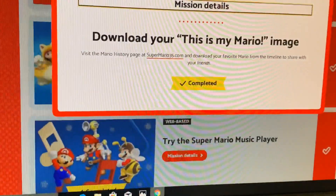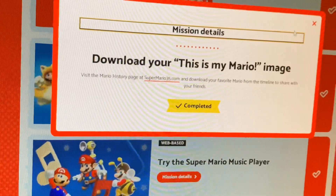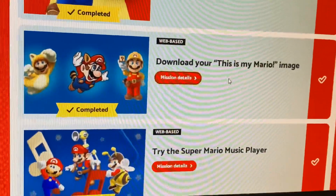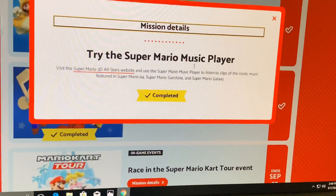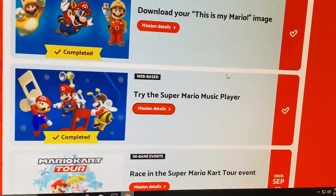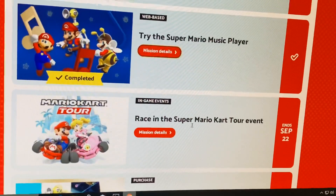It just takes you to a website — most of these are to show you the promotional materials. Next, download your Mario image. Then try the Super Mario music player, which is actually really cool — they've got a little flash player set up. And then race in the Super Mario Kart Tour event.